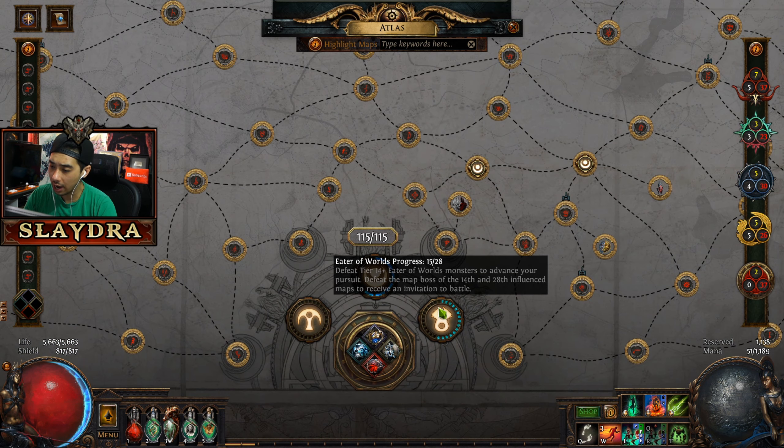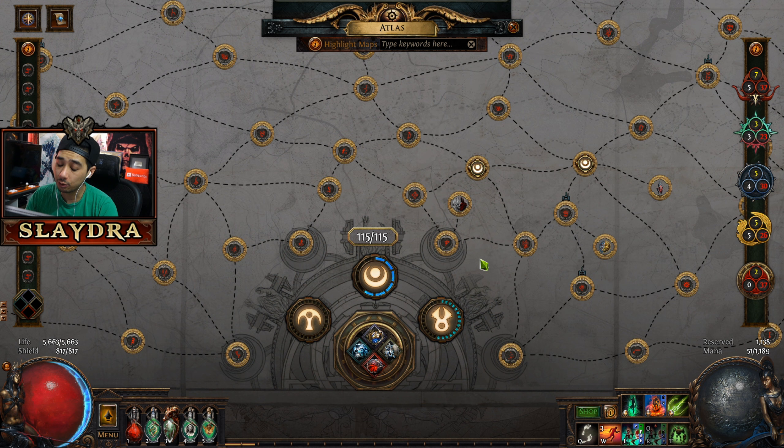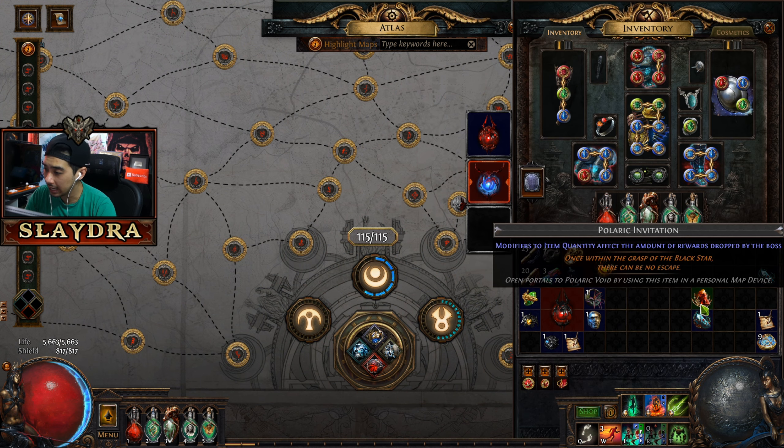The first time that you do these, you will have to do them as they will be in green. After they are finished in green, they will then drop as white items. The white items you can actually trade - they're the exact same item, it's just that they want you to complete the Atlas.